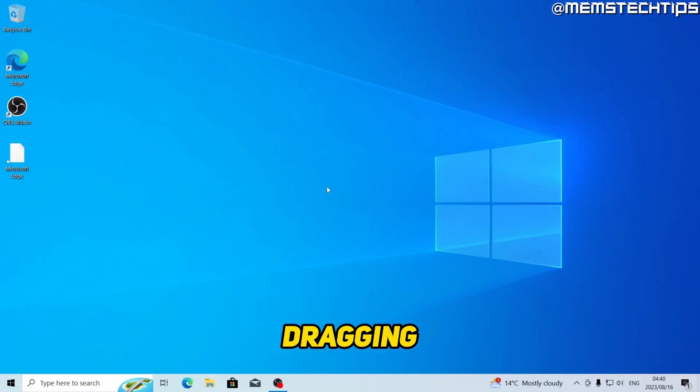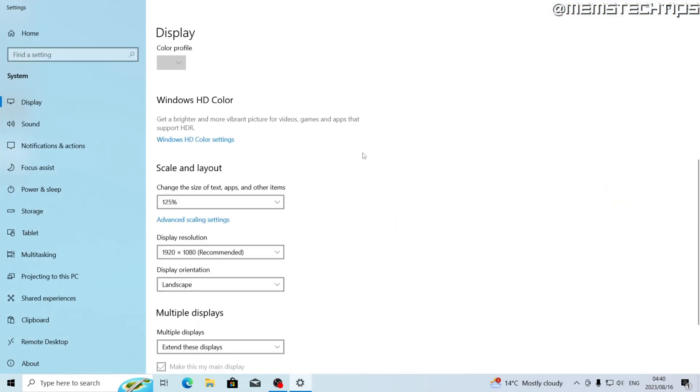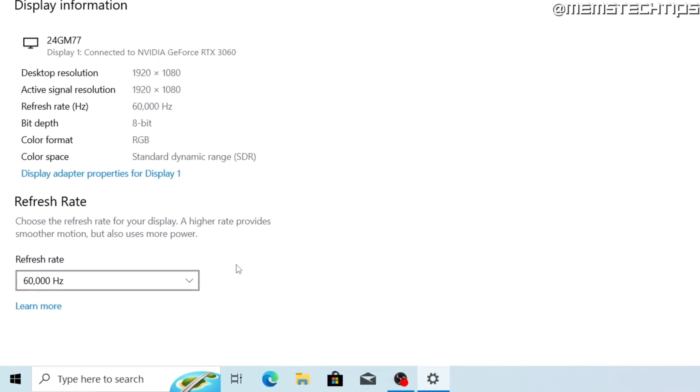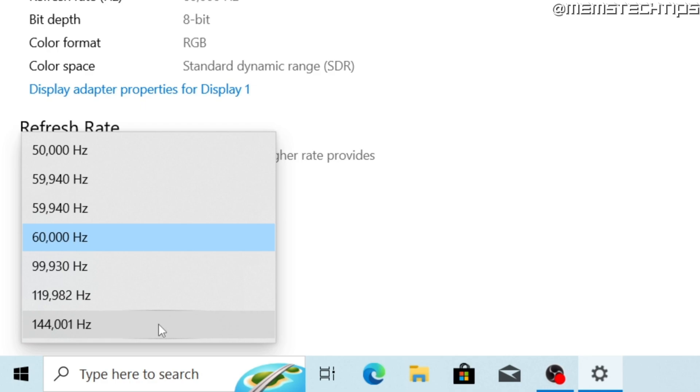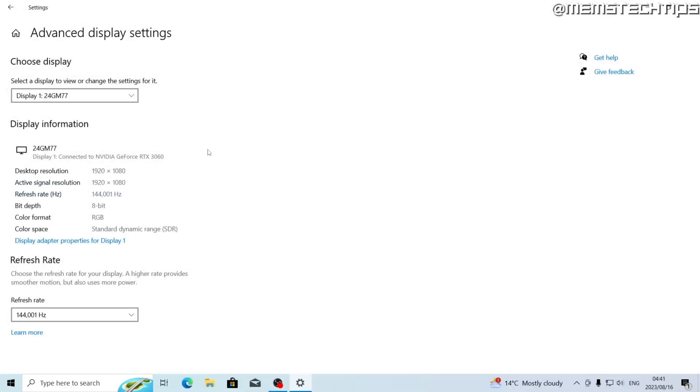When the restore point is created successfully, click Close and OK. Now for the sake of not dragging this video out too long, I'm not going to be explaining every single thing in depth. If you have any questions about these settings or tweaks, just drop a comment below. I'm going to start by right-clicking on the desktop, going to Display Settings, then Advanced Display Settings, and making sure my monitor is on the highest available refresh rate — I'll change that to 144Hz, then click Keep Changes.